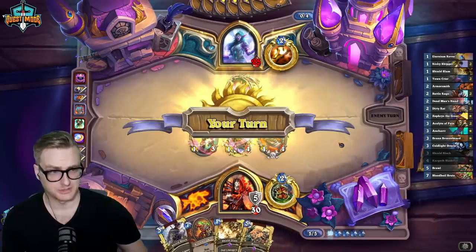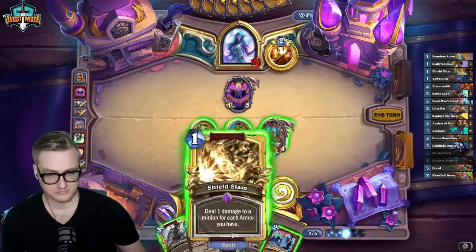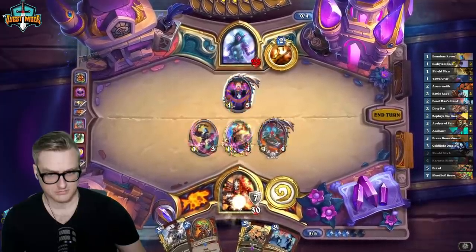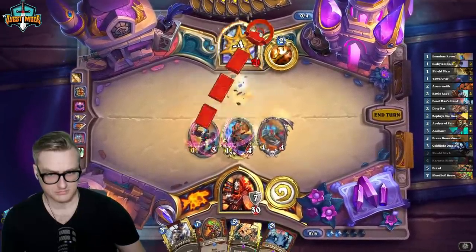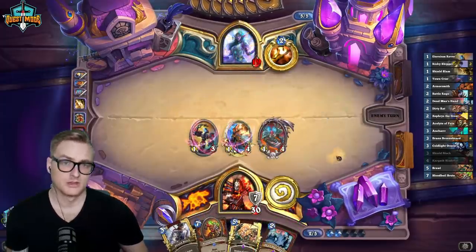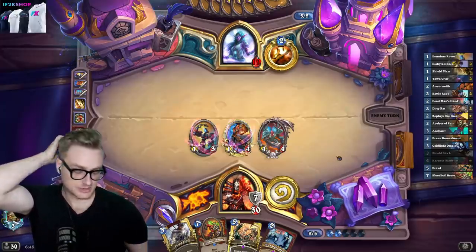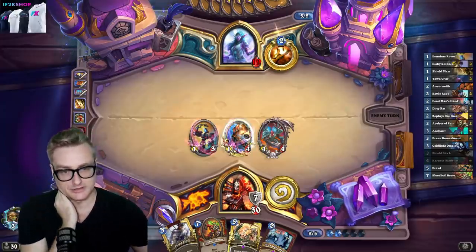Shield slam that, keep going face. We're not gonna burn the Kazakus, so I just need to stack armor, which is gonna get more difficult now that this is silenced. That's kind of a bummer.